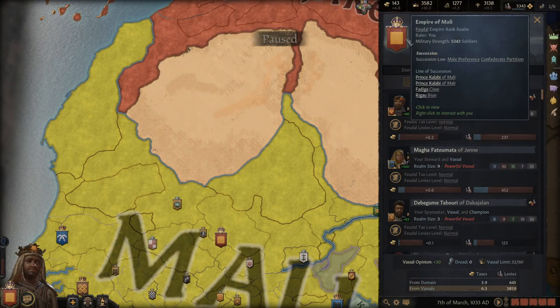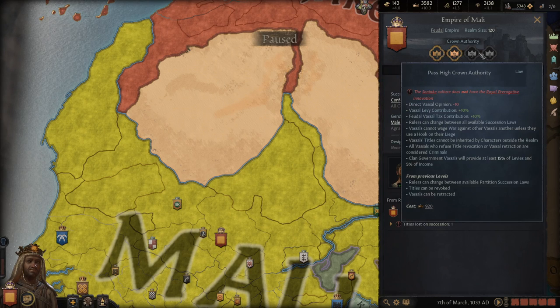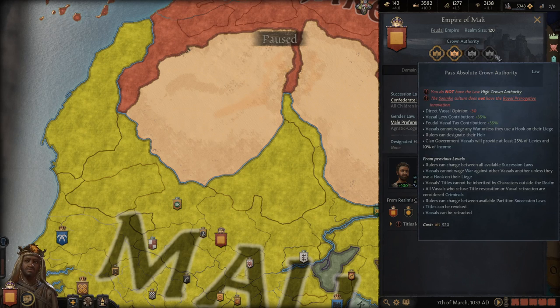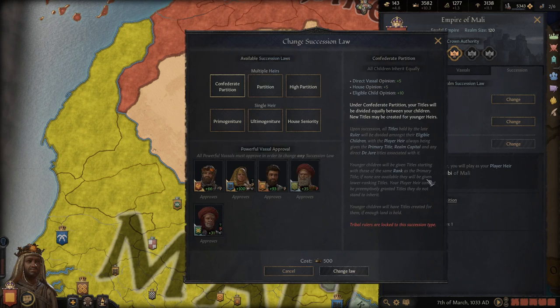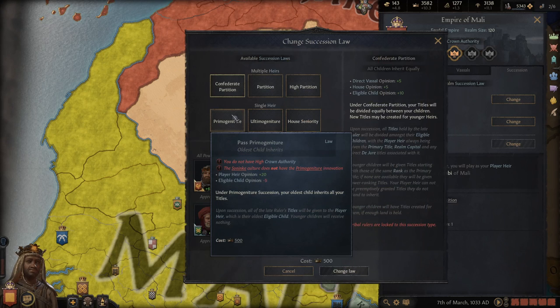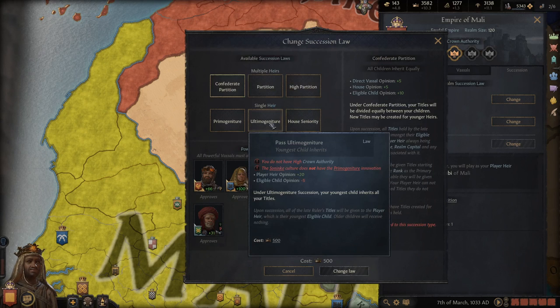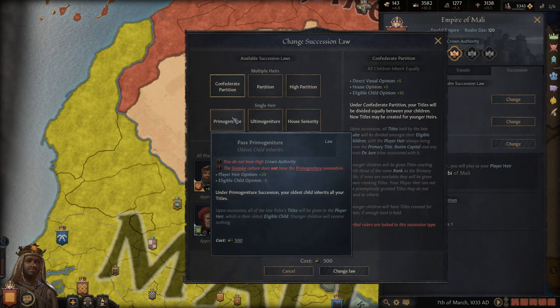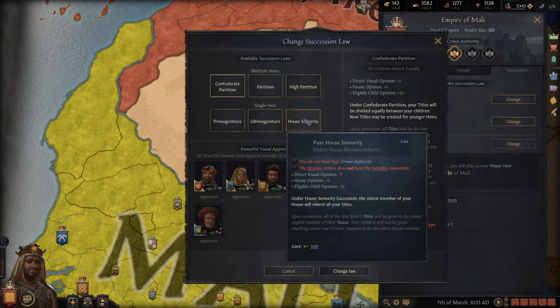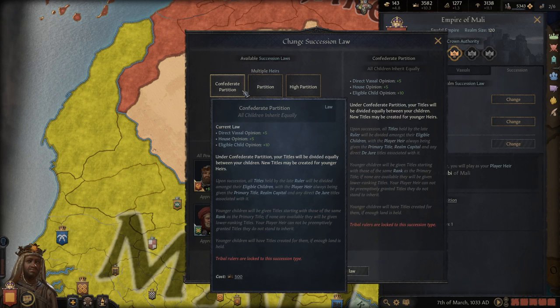You have succession laws for your government, and moving up crown authority levels is really useful. But once you reach the high levels, that -30 opinion is really painful. You can change your succession laws. The biggest goal is to get to primogeniture or ultimogeniture — basically a single-heir law. In order to do that, you need high crown authority and the relevant innovations, which take a while. But you want to get away from confederate partition as soon as you can.